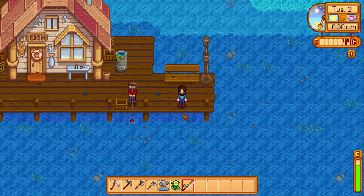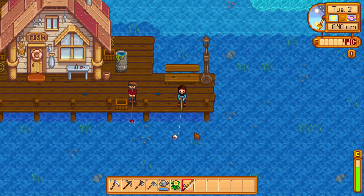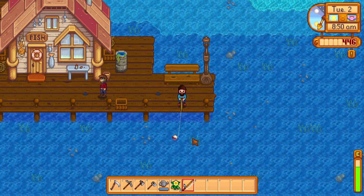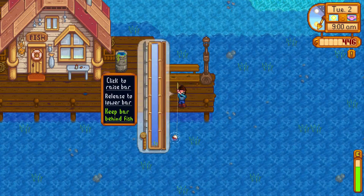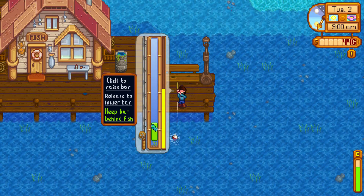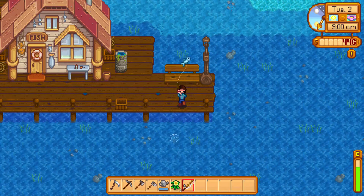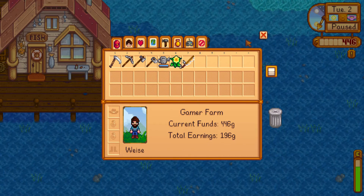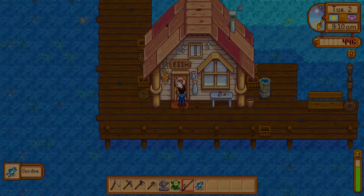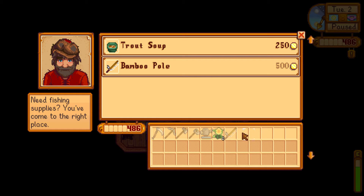Glad we came down here. Apparently we're supposed to hold that button a bit for fishing. There we go — max cast. It bobs, the sinker goes down. There it goes — you have to click to raise the bar, release to lower the bar, keeping the bar behind the fish. My controller is plugged in and vibrating. It does have controller support but it's not very good in my opinion. I caught a sardine! Can I just go in and sell it to Willie? I can buy a bamboo pole, that's what I have. I just click it to sell and I got 40 gold. I guess you can sell instantly, or maybe through the crate back at my house too.